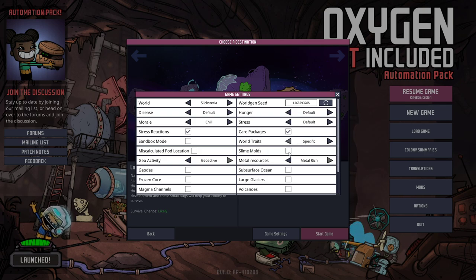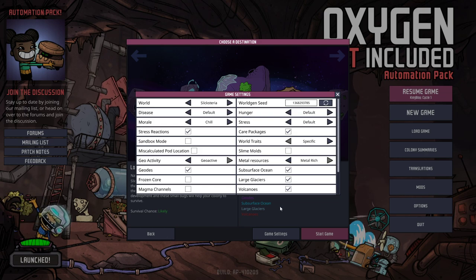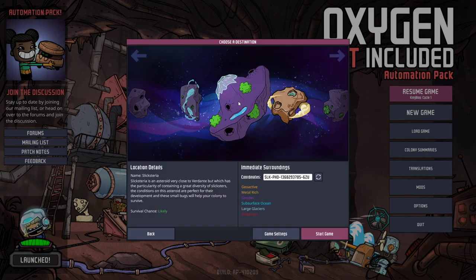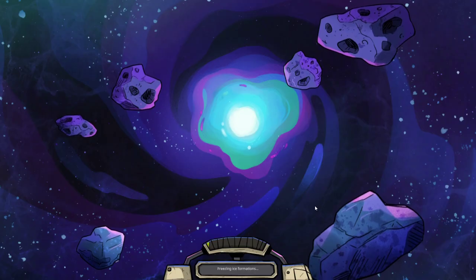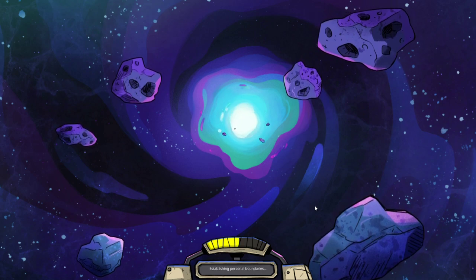I am going to be using a map called Slicksteria, and it's basically Verdante except it has a lot of different breeds of Slicksters, which is going to be helpful to survival.